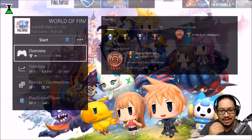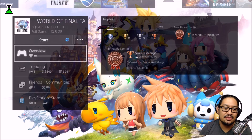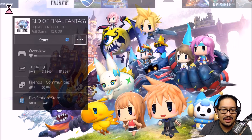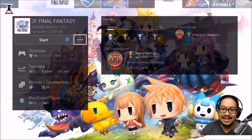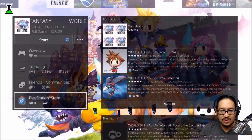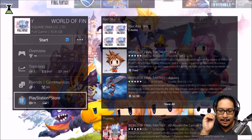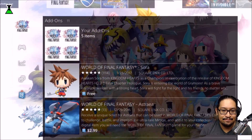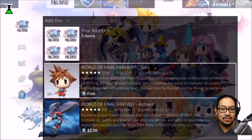What I wanted to do here is something I wish I would have done a long time ago, but a bunch of stuff has been going on. For those of you who don't know, if you have World of Final Fantasy, there is actually a really cool DLC right now, and it's free. This is the World of Final Fantasy Sora — it awakens Sora from Kingdom Hearts as a champion.